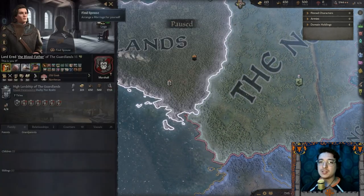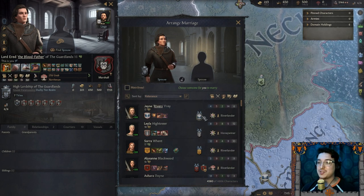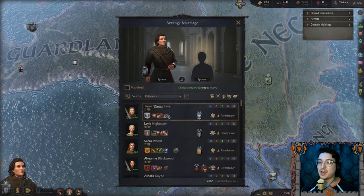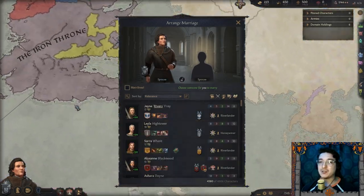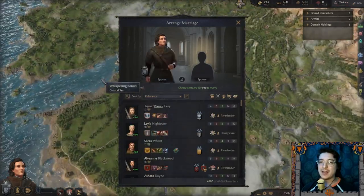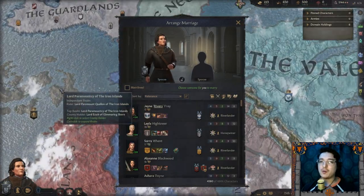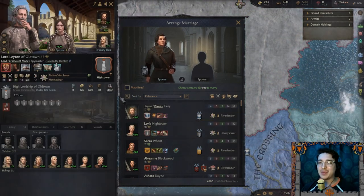First and foremost, let's see if we can find a spouse. Out of relevance, Jane Rivers of House Frey — they do have vastly superior military strength at least for now. I kind of want to go for Layla Hightower, however the issue is that's a distance away. The Hightowers of Old Town probably aren't going to be the best bet for an alliance when I need military help.